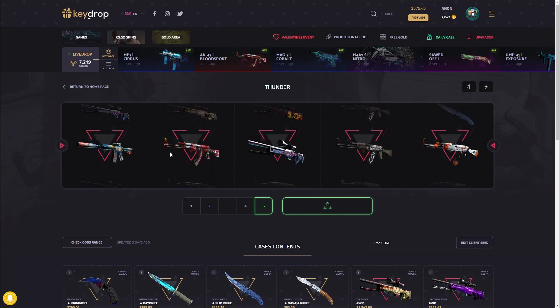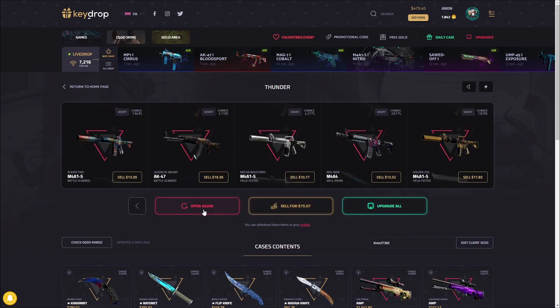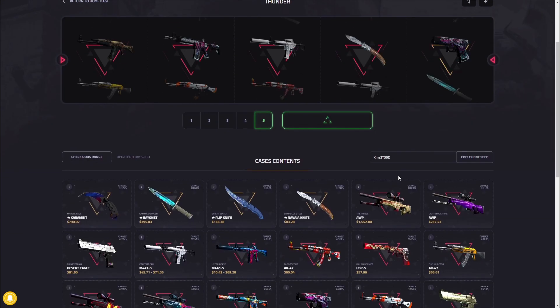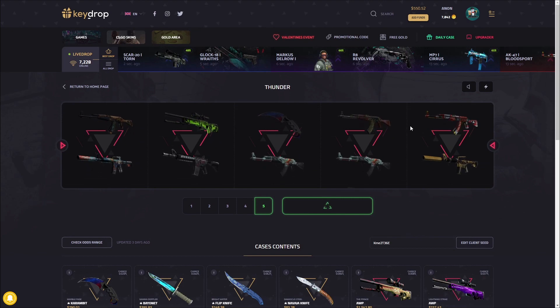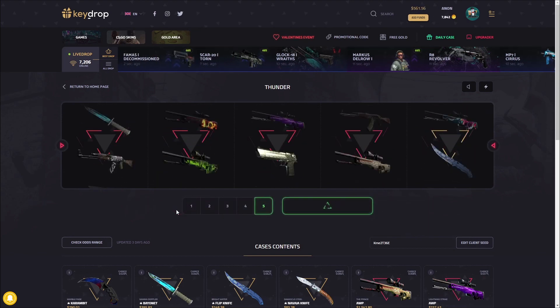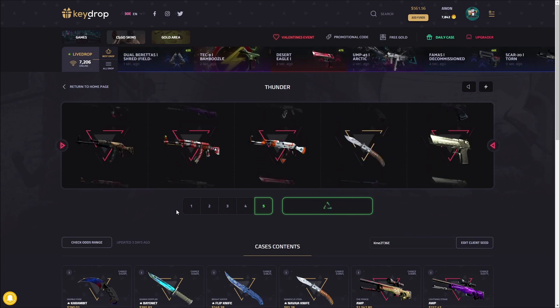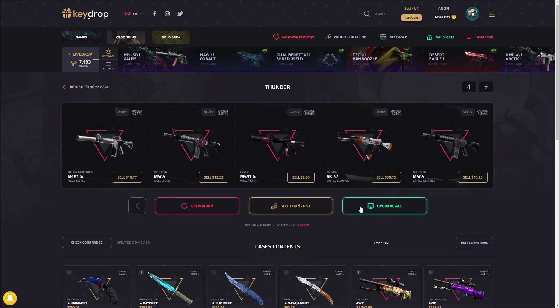Lost a little bit there. This case is being nice to us — we're kind of just breaking even. Imagine hitting a Prince out of this thing. The knife keeps teasing me, it hurts. I'll take 11 profit though — pretty good. We'll do two or three more and then whatever we have above 550, I might just keep about 50 for the skins and do an upgrade to end it off.